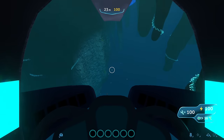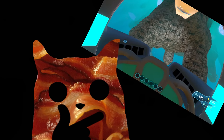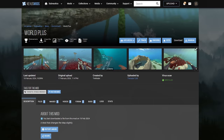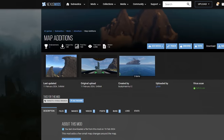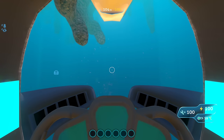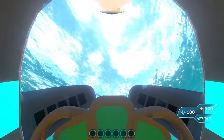Since we have our cool epic submarine, I figure we might as well do a few map modifications so that we have something fun to explore. These are a few packs including Island Plus, Lava Zone Plus, World Plus, Map Additions, and Beta Island. I kind of want to go check out what any of this is — I basically just found these randomly on the Nexus.